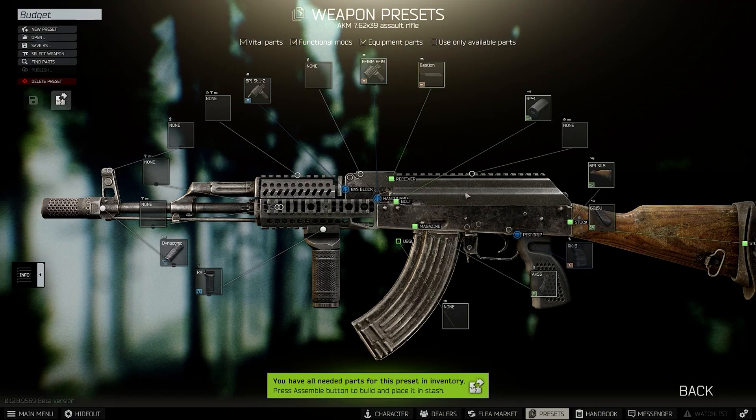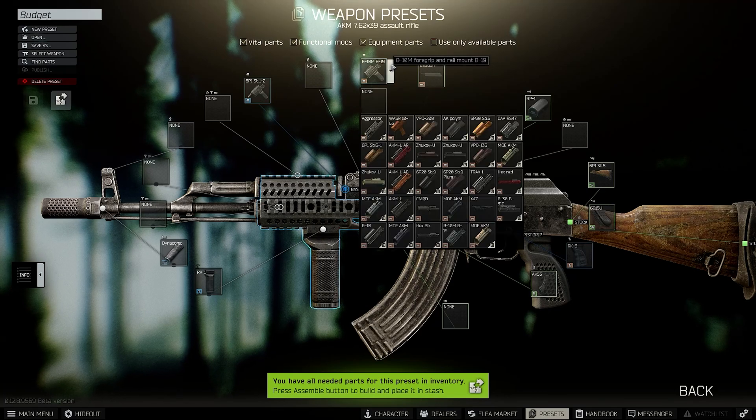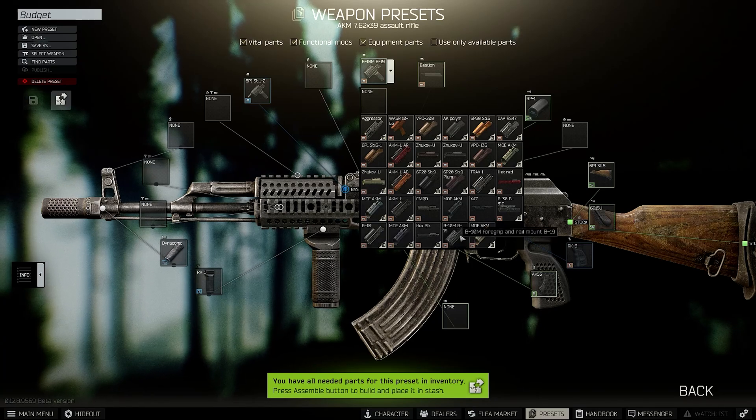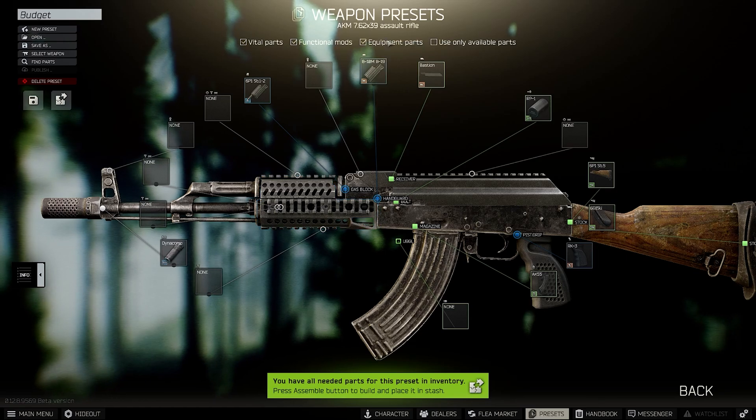Now all the parts are on it, so I know that seems a bit unfair, but I'm going to go through it nice and easy. The handguard you want to get is the B10M — this one here. There is a different one called the B10, but that one doesn't have a slot for a foregrip built in. So just make sure you get the B10M. If you don't see any of these parts, it's because you haven't examined them. Head over to the traders or go to the flea market, search for that part, and examine it. It should show up here as long as you've got all the filter boxes ticked.